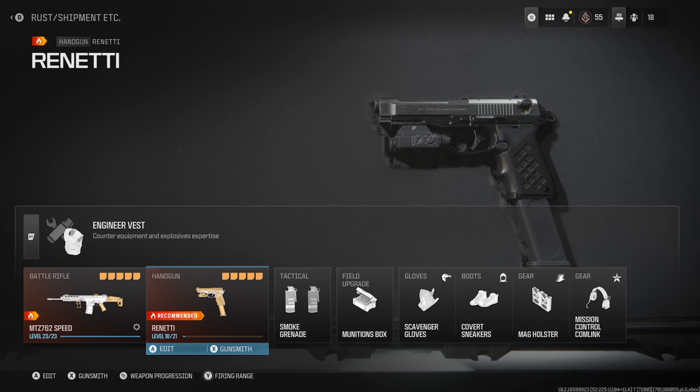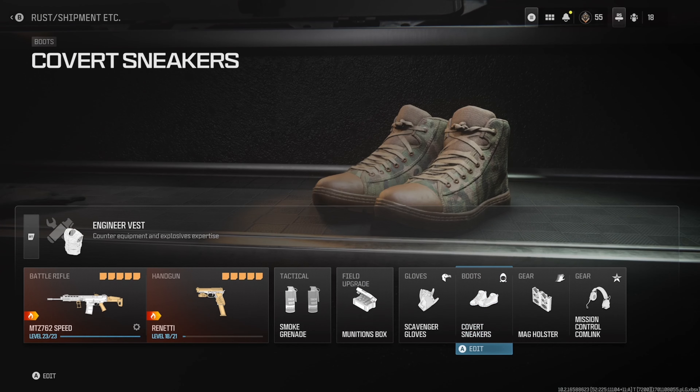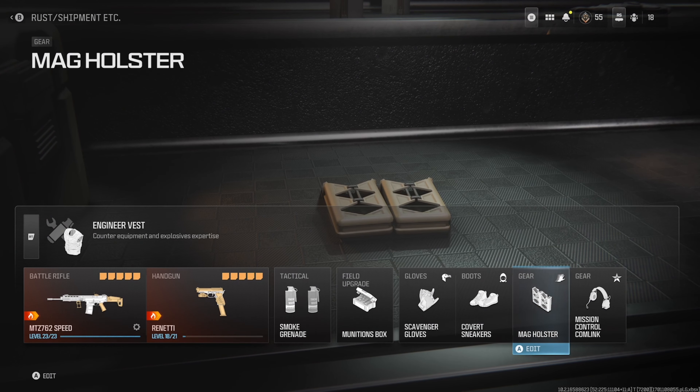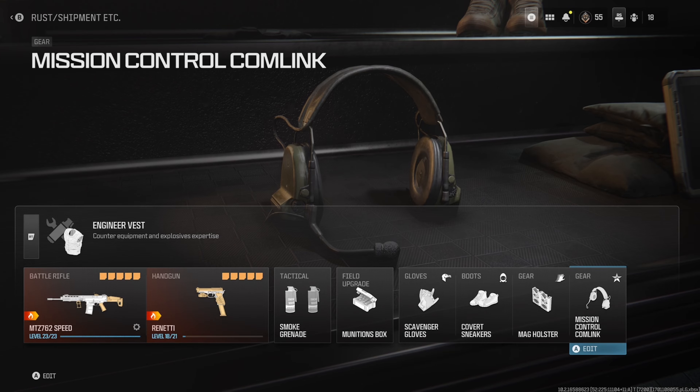For the rest of the setup I have the Munitions Box Field Upgrade. We've got Scavenger Gloves, Covert Sneakers to be sneaky, the Mag Holster for faster reloads, and the Mission Control Comlink to get your killstreaks or scorestreaks a little bit faster depending on which one you're using.